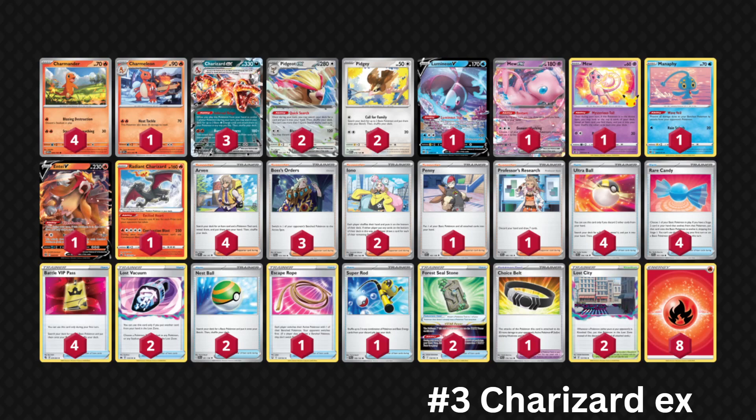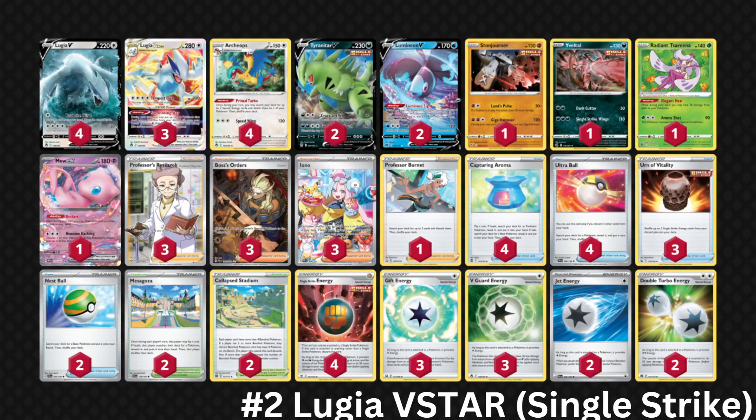Once you get Pidgeot set up, you're going to be able to load up Charizard after Charizard and pretty much control the game. The ability to continuously use Quick Search to pick out whatever cards you need for any situation is something I really like about this deck. However, you are playing multiple stage twos so it can get very inconsistent and clunky — the deck sometimes draws hands where you have no idea what to do. But when fully set up, it can beat absolutely anything and I wouldn't be surprised if it dominates the Peoria Regional Championship.